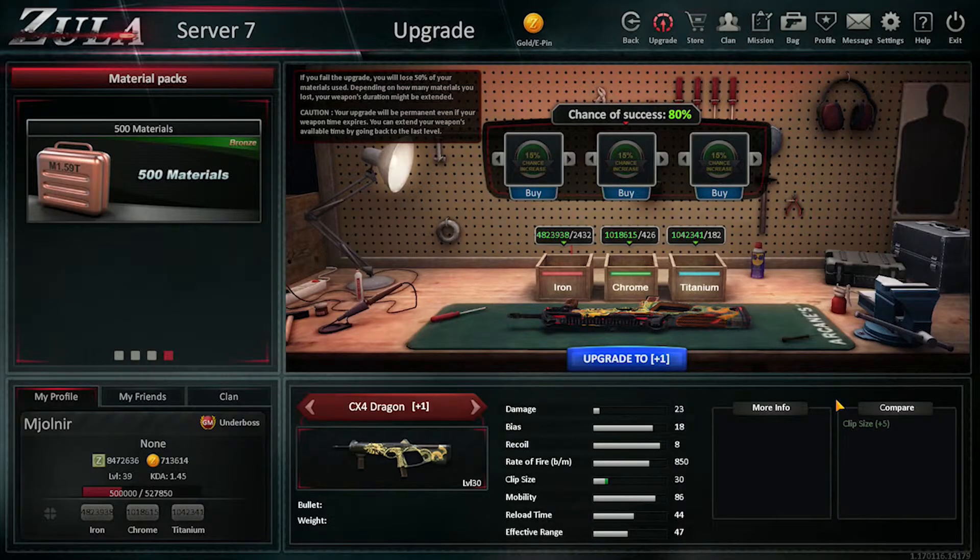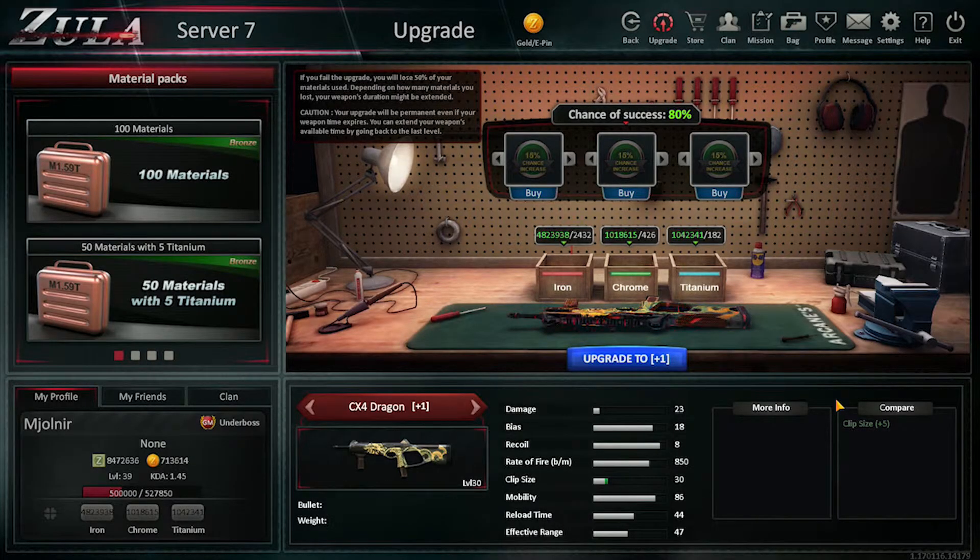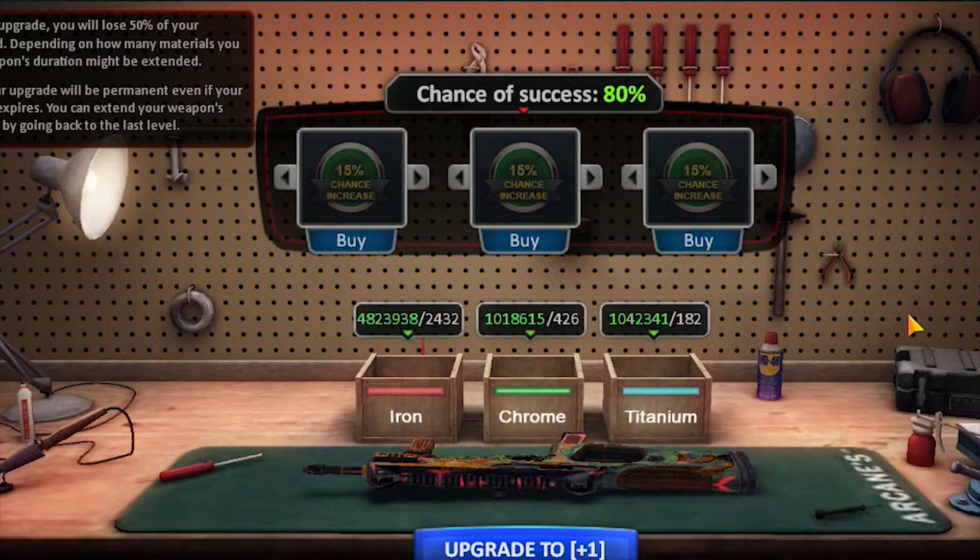Remember, every upgrade provides the weapon different features. To increase the chance of success, you can buy chance increases and use them.